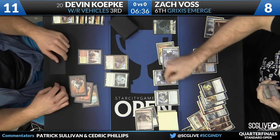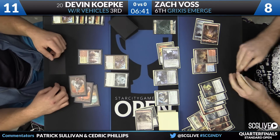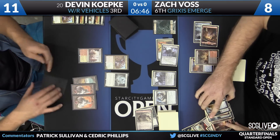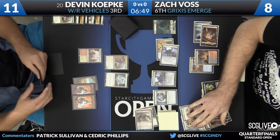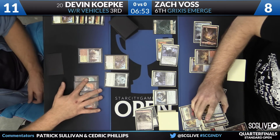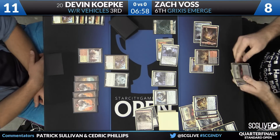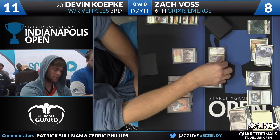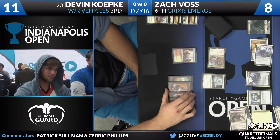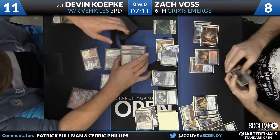Now there's a Wretched Gryff — draw one. And two mana left over to rebuy again. Just kind of doing his thing. Koepke draws a Mountain and a Harness Lightning and plays the Mountain. The fact that Wretched Gryff actually has more toughness is obviously playing a big role. Koepke just having a hard time getting through. Here he comes with Depala. The trigger fires — Devin is thinking he's got to pay some mana and try to find real cards. Find help.